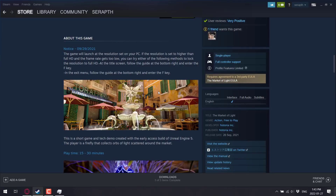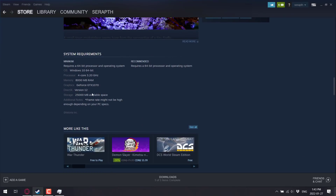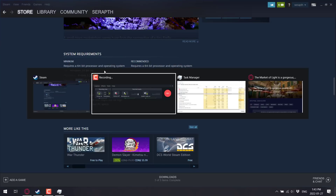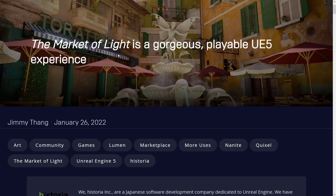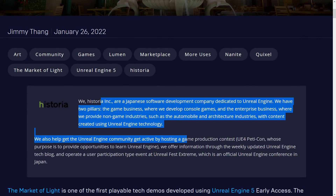It's 25 gigabytes in size and recommends at least a 1070 with 8 gigabytes of RAM — a pretty modern GPU required, but nothing overwhelming. That is available on Steam. If you're interested, head on over. There is a blog post up discussing it, including a little bit about Historia themselves.